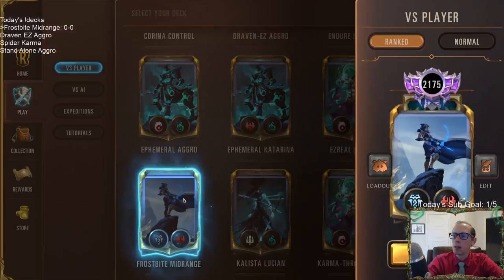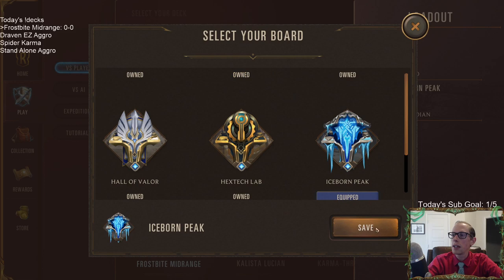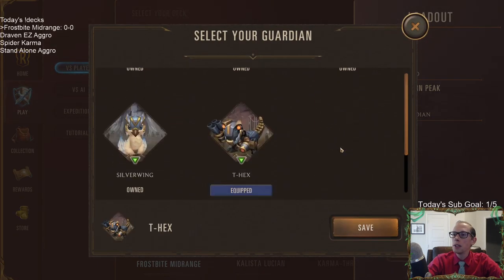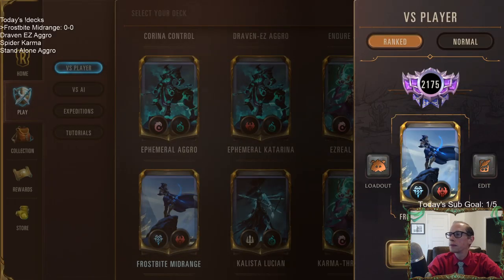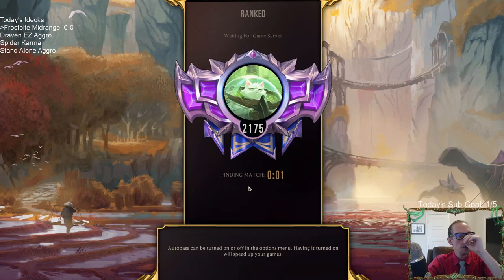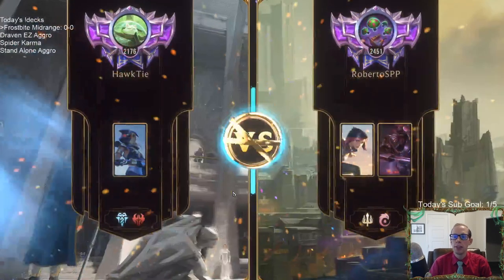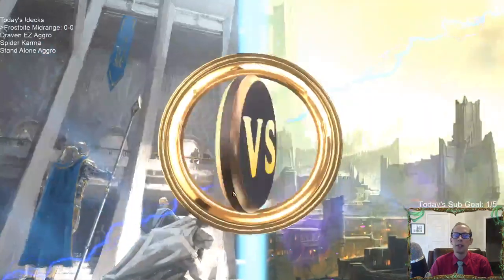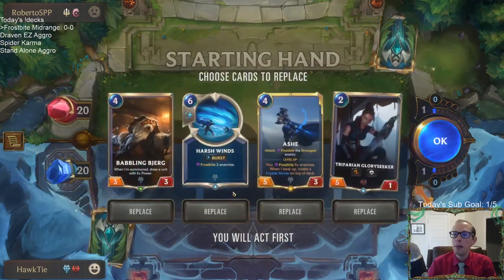We're going to play five games on ranked. Going to change to Iceborne Peak and be the Basilisk. Also, Bilgewater has been announced as the seventh region — a lot of people were expecting it, but now we know for sure that's going to be the seventh region and we're all hyped about it.